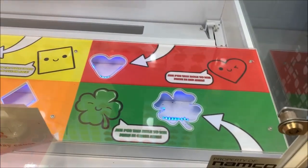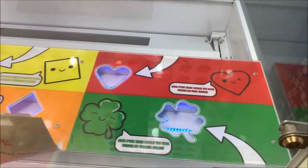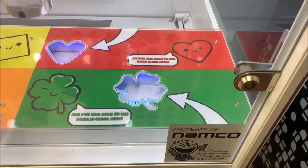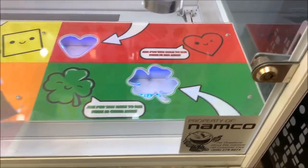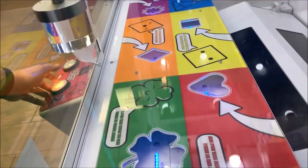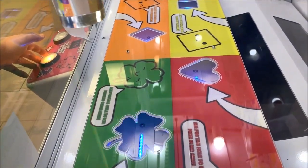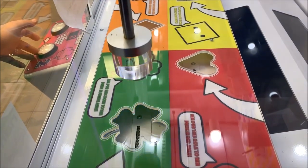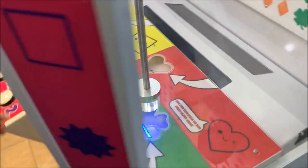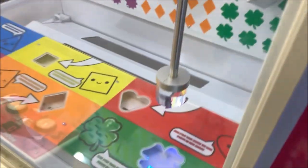All right, we're going to come all the way over here and try the green one — the shamrock. The purple one deviated on us, so this one's tough to line up because it's not really easy to tell where the hole is. That's pretty close right there. All right, here we go. I let go too late. Dang it. That was me — I know I let go too late. So here we go, we'll try again.